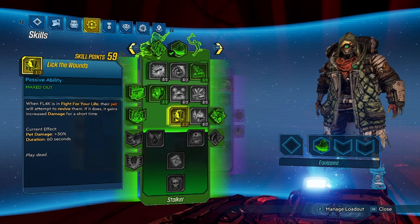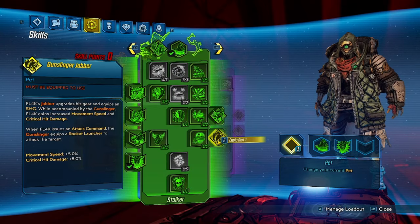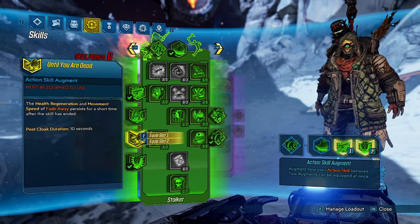I highly recommend Lick the Wounds in the green skill tree. This will allow your pet to revive you in fight for your life — it's an amazing skill that gives Flak some of the best survivability in the game. You'll also want to equip the Jabber as your pet, as he gives you a movement speed bonus, and equip the Until You're Dead Fadeaway augment that keeps the Fadeaway movement speed active even after it fades away. These two movement speed boosts will help greatly at getting around maps faster, even without a snowdrift relic equipped.